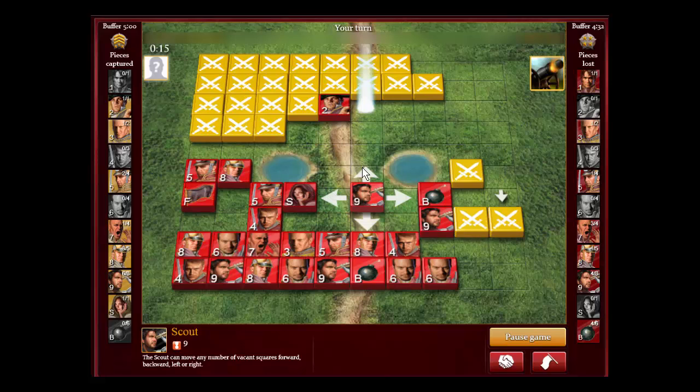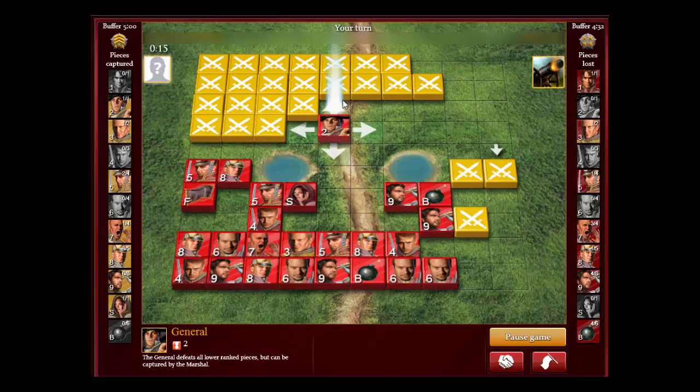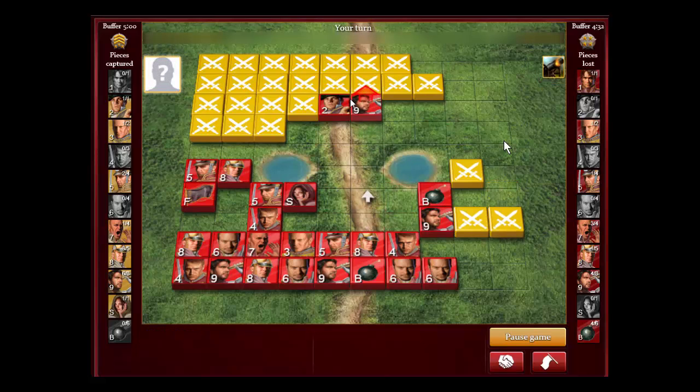He still has two scouts left, and you have to have that spy. Once you sacrifice a marshal, you've got to keep your spy — that's your advantage. When you do this tactic, you always want to move the high piece up first. A lot of beginners move their scouts to scout, but that gives the opponent a chance to move the piece out. You want to get down there first with your high piece and then use the scout. Now you can scout it and this piece can't go anywhere. Looking at the score, I'm up a captain and now I'm going to be up a major.